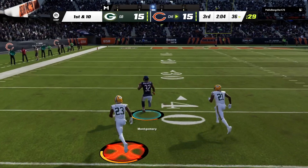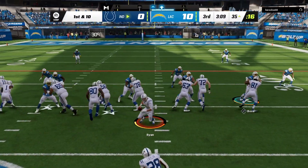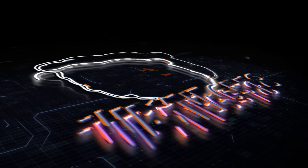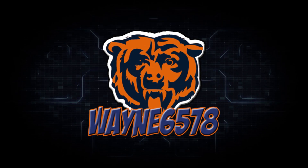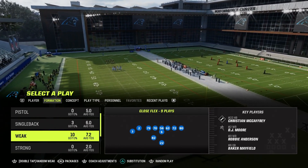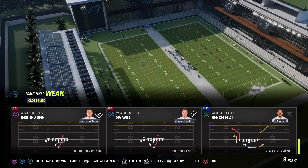If you want the best run play in Madden 23 to use on the goal line and to destroy the best run defenses in the game, relax, I got you! Inside Zone in the Saints and Panthers playbook in the formation Weak Close Flex is one of the best run plays to instantly improve your run game in Madden 23.